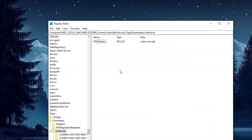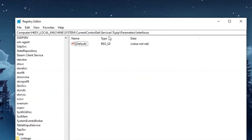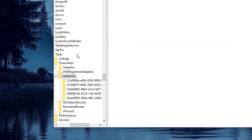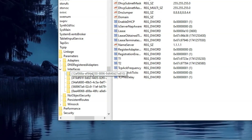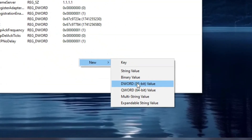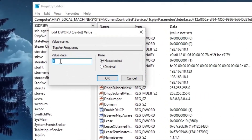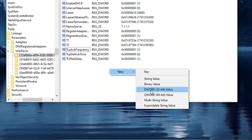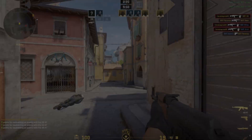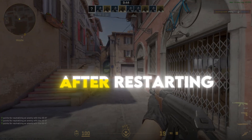Now, open Registry Editor and navigate to HKEY_LOCAL_MACHINE > SYSTEM > CurrentControlSet > Services > Tcpip > Parameters > Interfaces. In the Registry Editor, you will see multiple folders — select the one that contains your network adapter's IP address. In the right pane, right-click and choose New > DWORD (32-bit) Value, then name it TCPAckFrequency and set its value to 1. Next, create another DWORD (32-bit) Value, name it TcpNoDelay, and also set its value to 1. Finally, restart your PC to apply the changes. All the changes will take effect after restarting your PC.